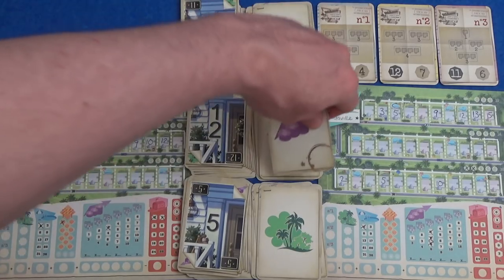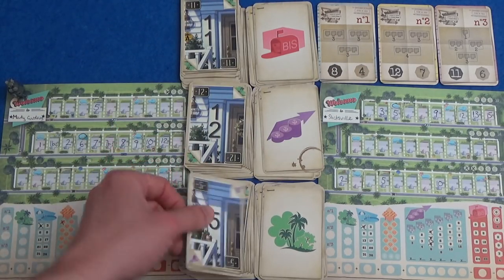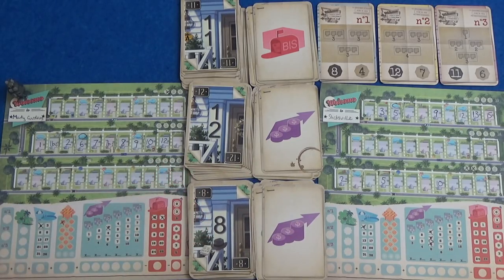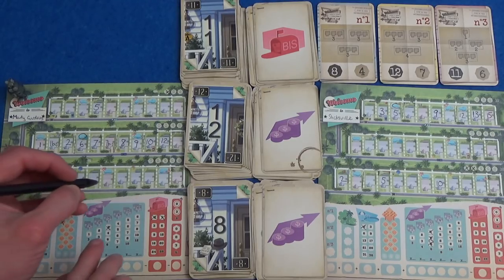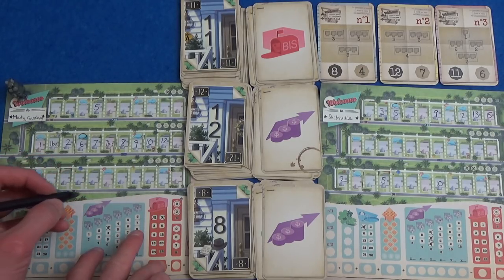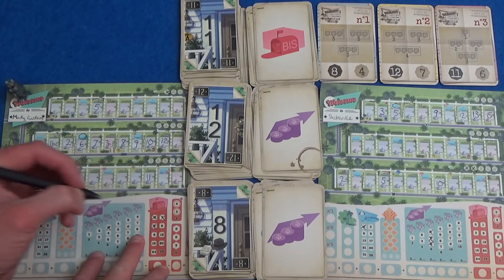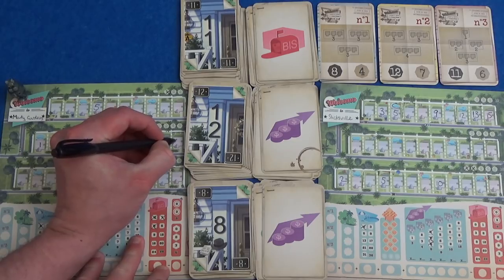New round: we have 11 bis, 12 real estate, and 8 real estate. 11 is good for me — I would give up a pool to do it. I think Marty is going to take the 11 here and he is going to use another bis, and he's going to fill in here.